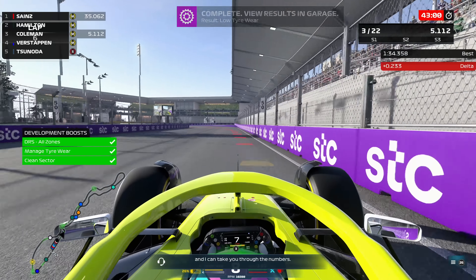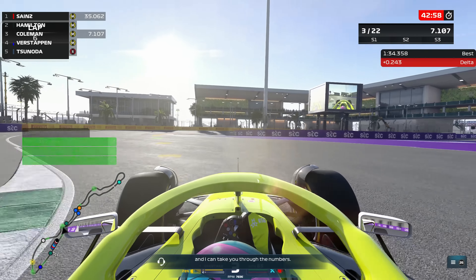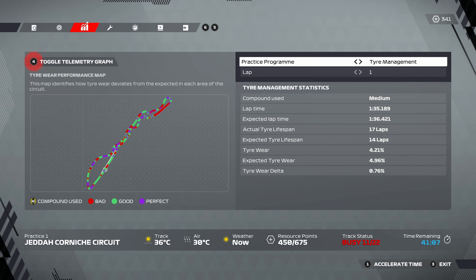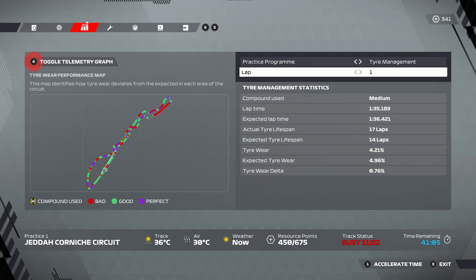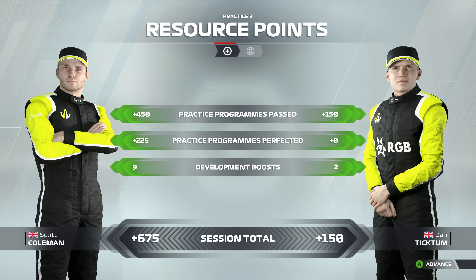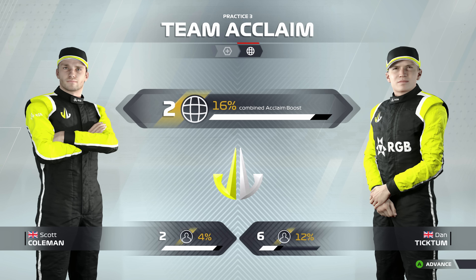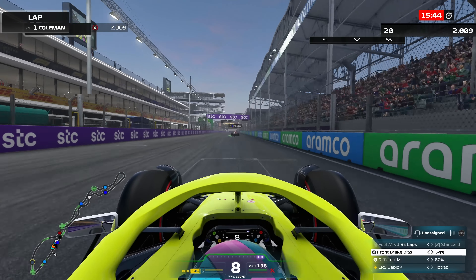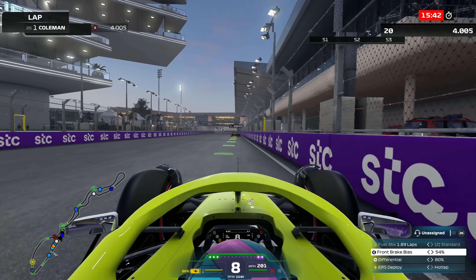We got some excellent data with that run. Come on back to the garage and I can take you through the numbers. Didn't really do anything special - you can see there the highlighted bad areas, but generally pretty good. They expected around 5% tyre wear, our actual tyre wear was 4.2 - that's not bad. The tyre wear shouldn't be an issue for the Grand Prix. And we jumped straight into qualifying.